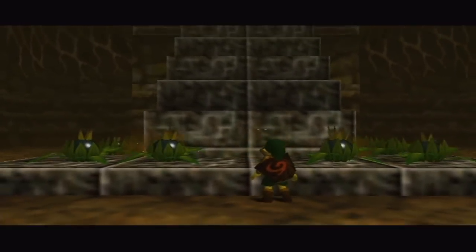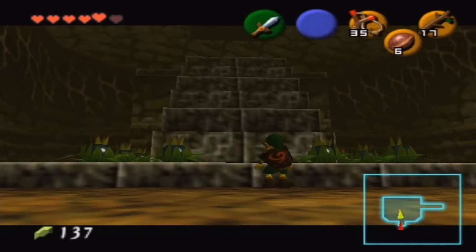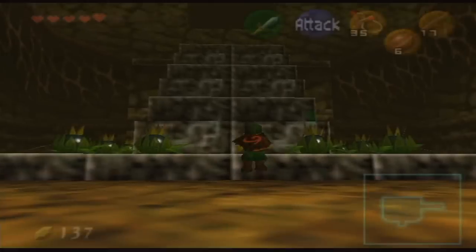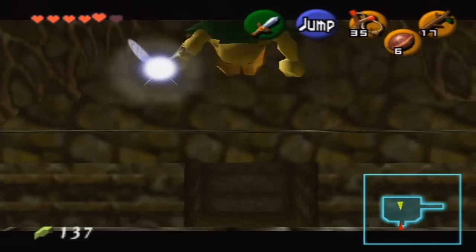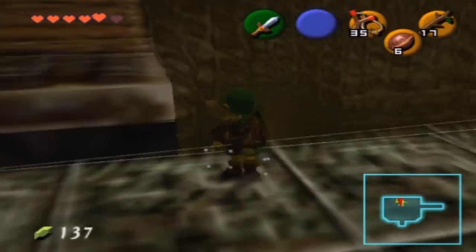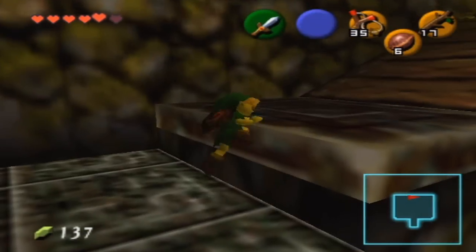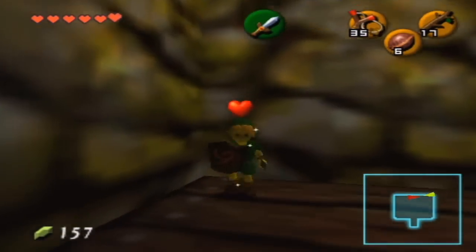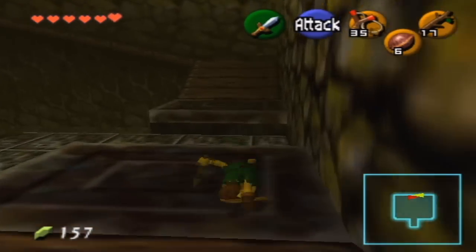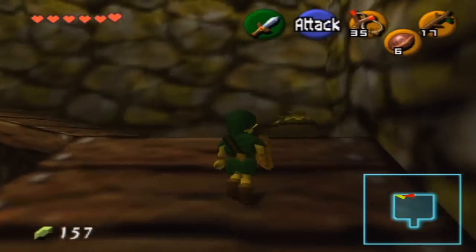Now you can waste your time baby-stepping your way up these steps, climbing up each individual step — or you can do it in style. I'm pretty sure you guys want to see it in style, right? Let's just backflip all the way up the stairs. Up there there's actually a Gold Skulltula that we can't get right now — I think we need the longshot before we can get that. So I'll be coming back to Dodongo's Cavern much later in the game.